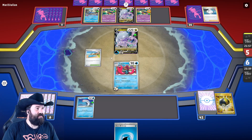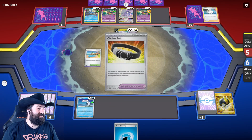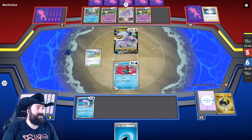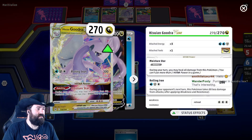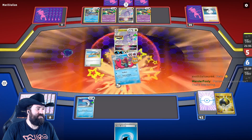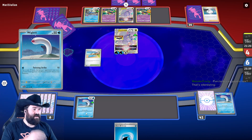The biggest reason we're going to lose to a Lost Zone deck, besides their occasional recursion, is Beach Court — it's really hard for us to stall out if they can just easily switch their stuff. I think this game is over unless we get exactly a Pokestop and then get really lucky with the rips off of that.